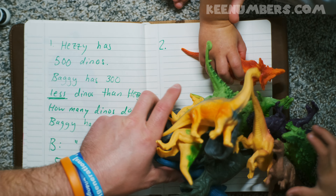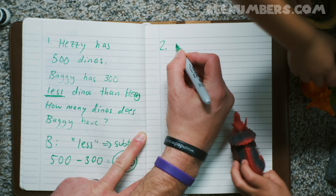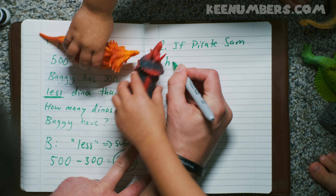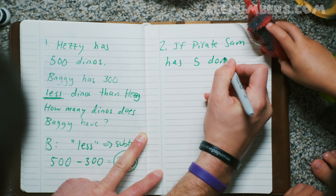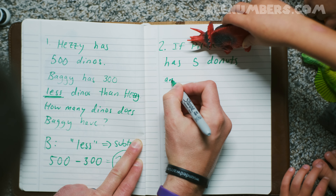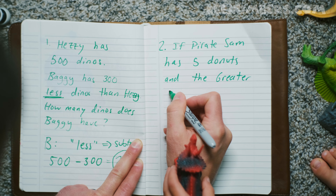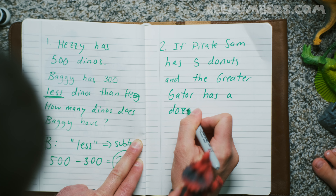All right, come on guys, clear the space. Problem number two. That's my triceratops. If Pirate Sam — let's put the dinosaur — Pirate Sam, it works. If Pirate Sam has five donuts, mmm, five donuts. And the Greater Gator has a dozen more.